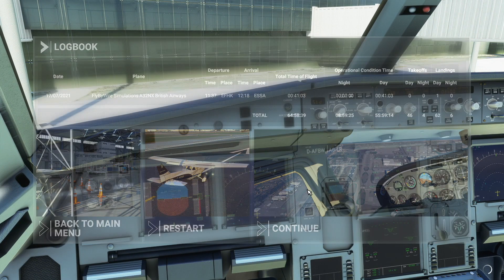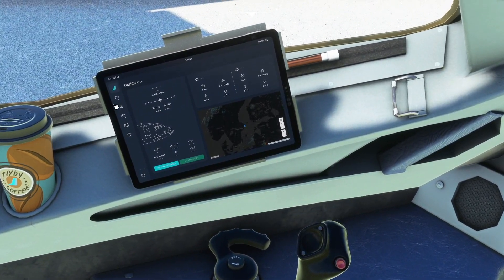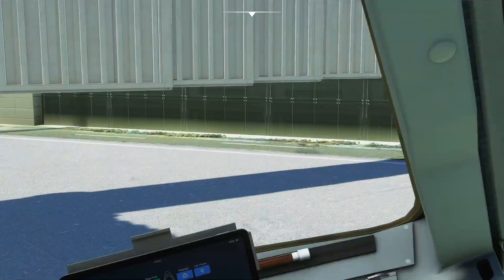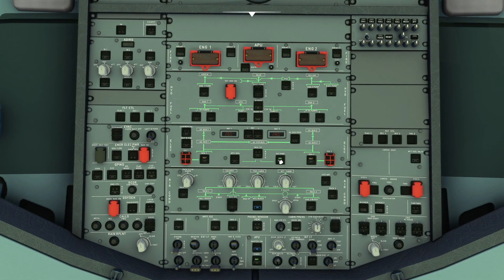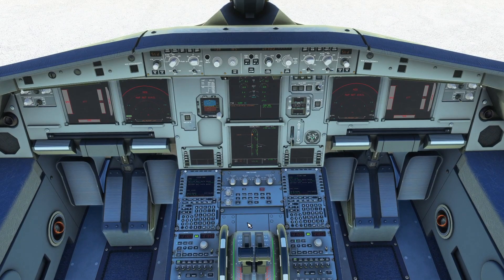That comes up with a prompt - press continue and then head over to the EFB, go to the truck section, open door forward and also connect the passenger jet bridge. External power can come on, APU bleed can come off, beacon light off as well. IRS is off, fuel pumps as well. And there we have it - welcome to Stockholm.